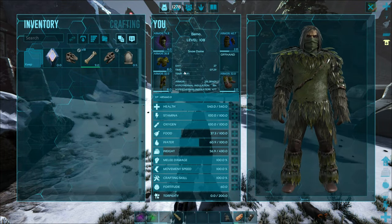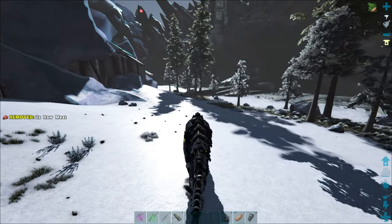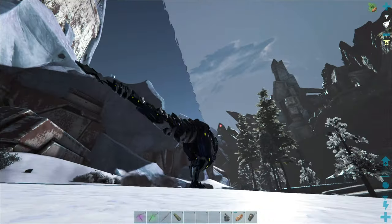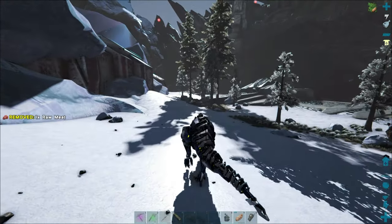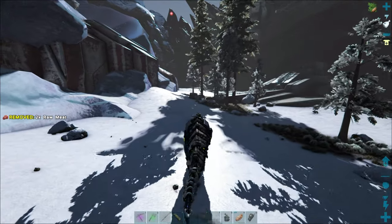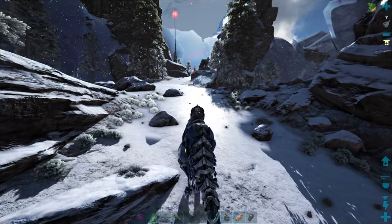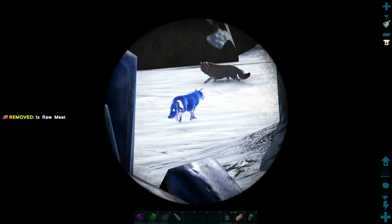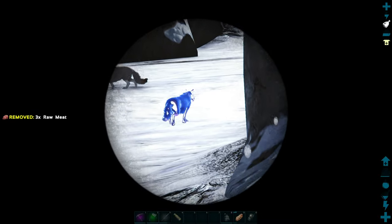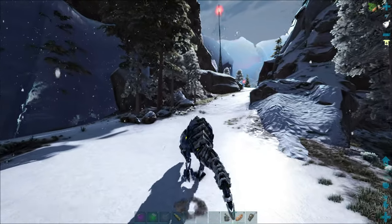I wonder if we have to be out here at a certain time of night, because it's early morning now - we might have to wait till nighttime for them to show up. It looks like the texture is also broken on here, half and half - half you can see out and half you can't. That was a bug a long time ago, I thought they fixed it. Oh - is that one there? It is! It's a dire wolf ghost. Look how cool they look - they're somewhat invisible. You should see them at night, the way they glow. Let's try to take one out and see what it gives us.